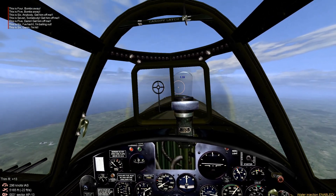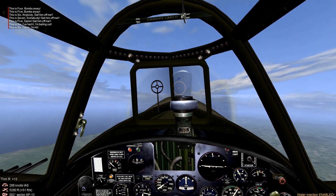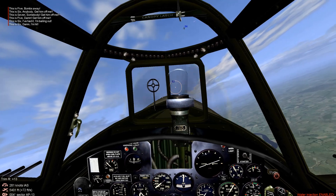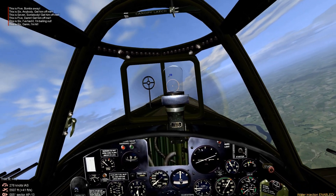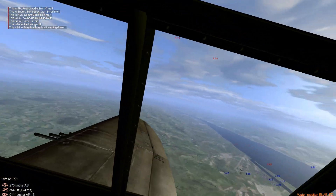Alright, let's go into fighter mode and try to help out our flight. Got an enemy fighter inverted — scored a hit on a negative G. We're going to break off.